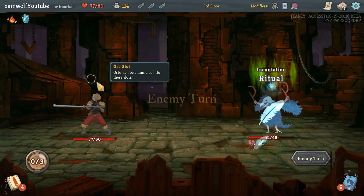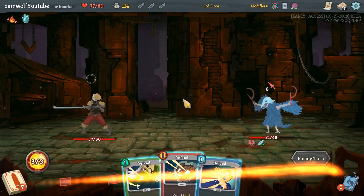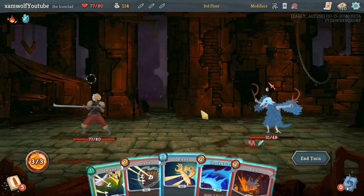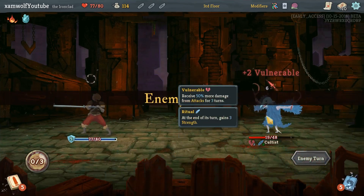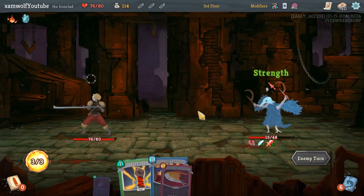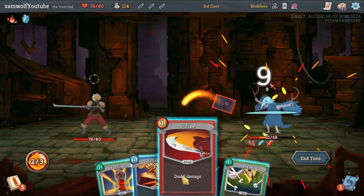I'm doing nine damage rather than Zap because I hope that in the next two turns we can kill it. I'm not going to Shockwave even though if I Shockwave now it would take no damage. Let's see if this worked out — it did. Lucky.